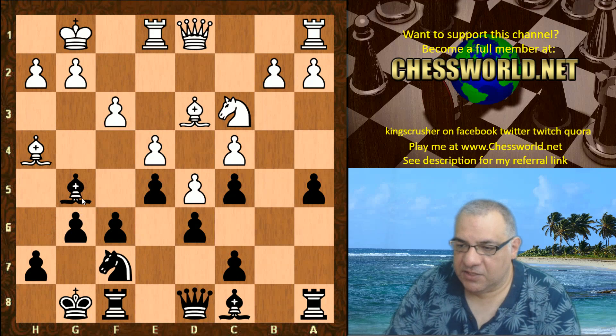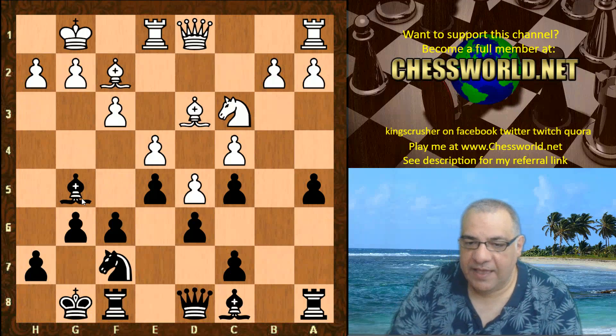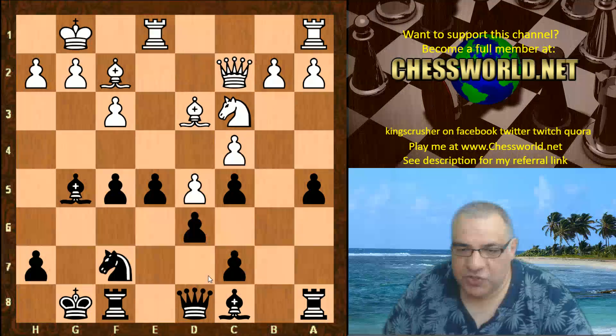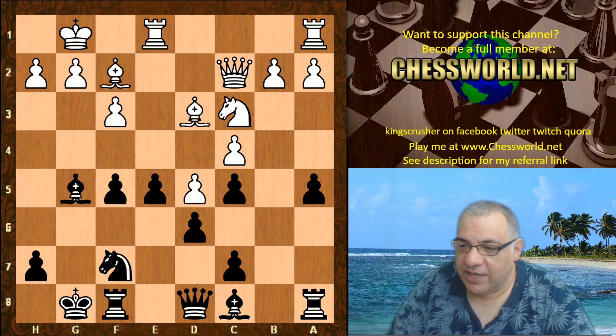This is very familiar territory, especially for those who saw yesterday's video. f5 now — I took on f5, g-takes, Queen c2. Now Leela's evolution may be expressed here: yesterday one of the preferences was the Knight going to h8. It might not be an identical position, but there was a preference for Knight h8 to g6. Here it seems the Knight is put on the rim.